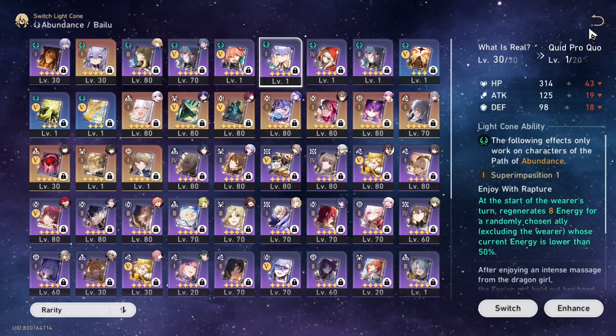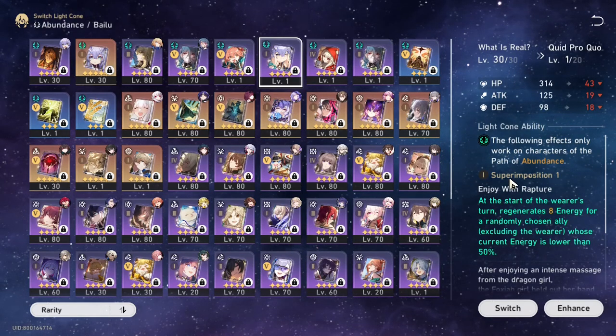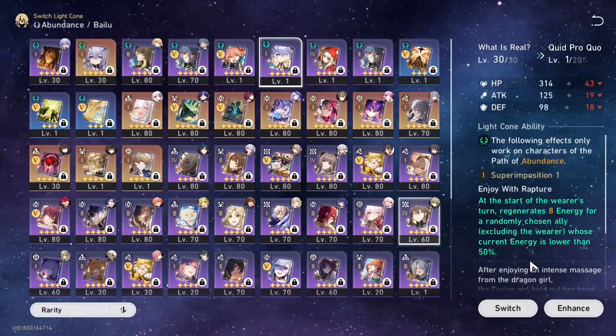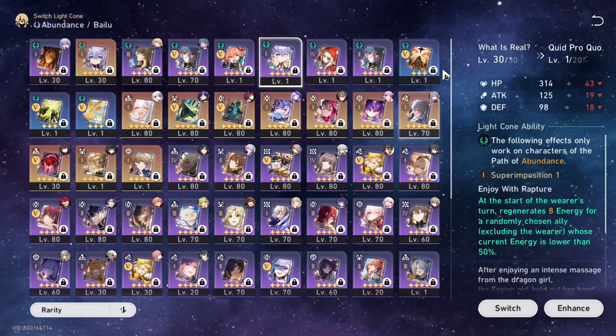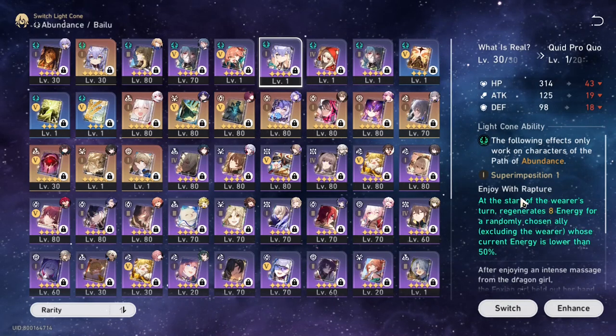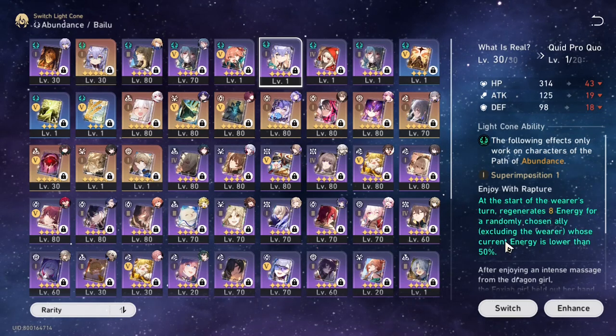At the start of his turn you do basic or skill, get your ult, then ult — inflicting Besada on all enemies and debuffs — and then you have another turn. This light cone will proc twice: once from your basic or skill, and after the ult he has 100% advance forward, so it procs again. If you win your RNG battle, you could theoretically give 16 extra energy to your main DPS or harmony support.